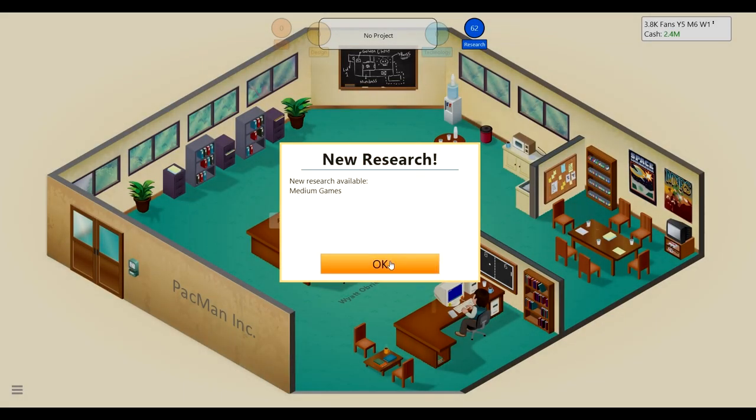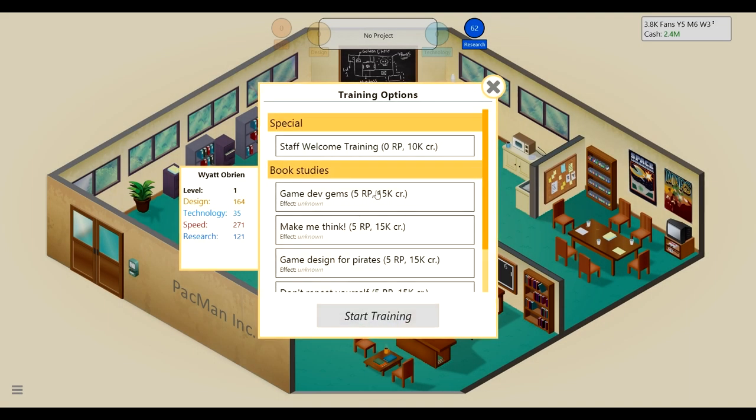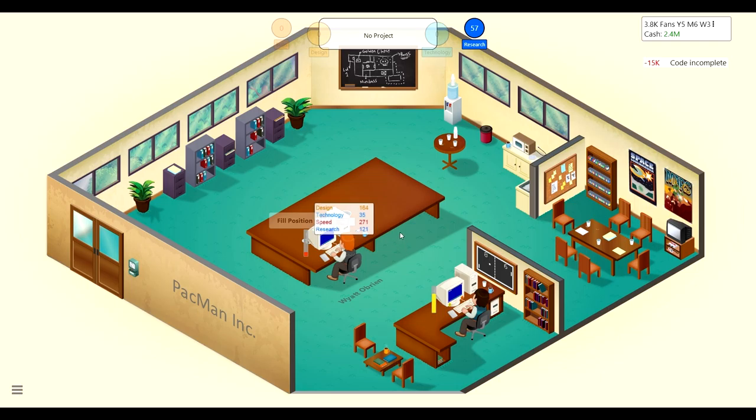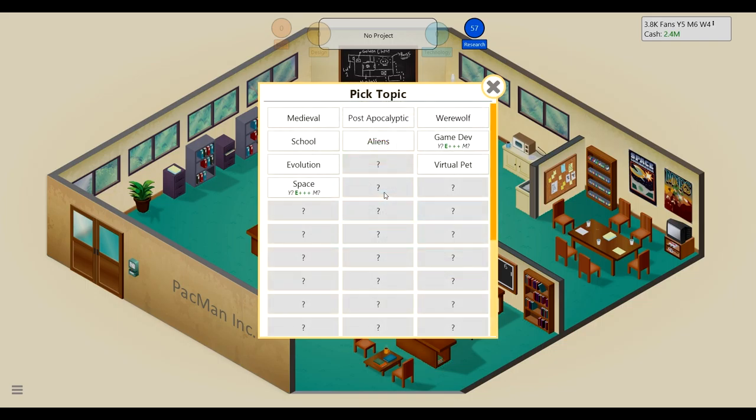We also unlocked research for medium games. I'll train Wyatt since he's not really ready to make new games yet. To up his technology, I'll get him to do some coding. Then we'll start on our new game because we don't really need him yet.